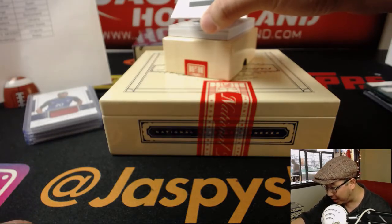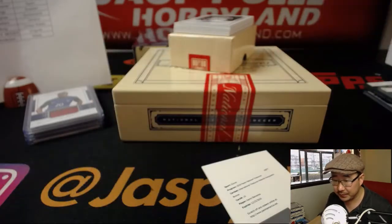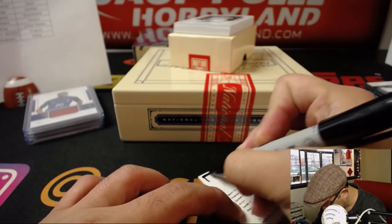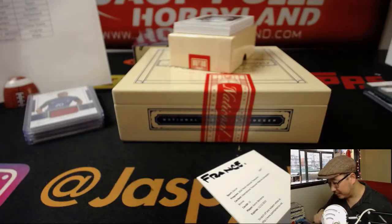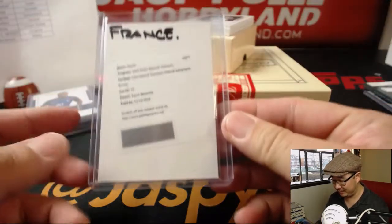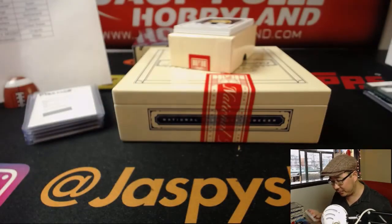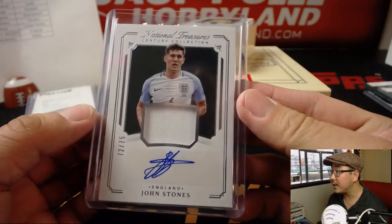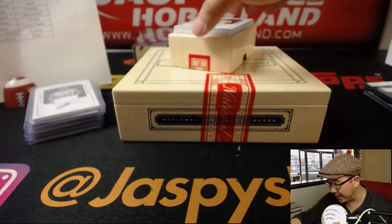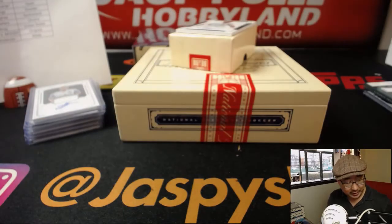We got a redemption — International Treasures Material Autographs Bronze. It's for Le Bleu, Karim Benzema. That goes to Moody in France. This is just the first box too, folks — imagine what that full case random team holds. 72 out of 75, England's John Stones — Century Collection jersey and auto. That goes to Jason Lawner. 19 out of 25 — nice two-color patch and autograph for Juan Cuadrado for Colombia. That's for Quique Hernandez.